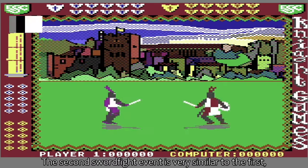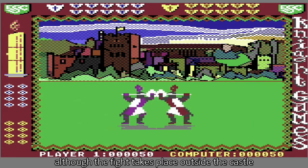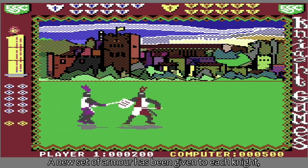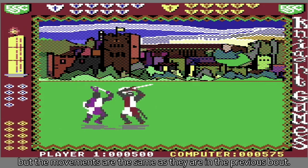The second sword fight event is very similar to the first, although the fight takes place outside the castle, with the battlements poking above the trees. A new set of armour has been given to each knight, but the movements are the same as they are in the previous bout.